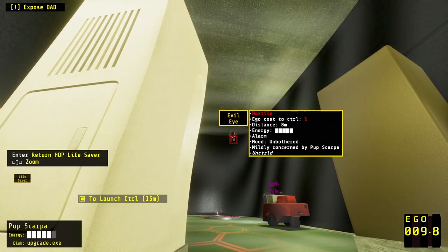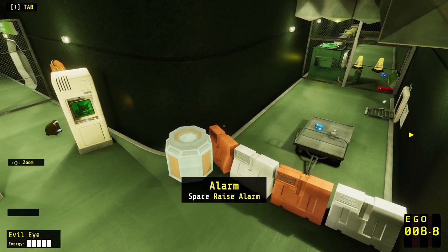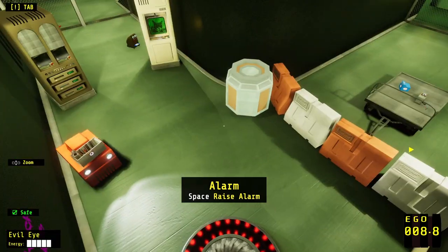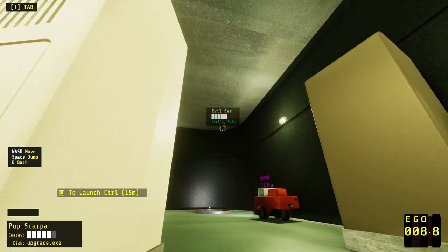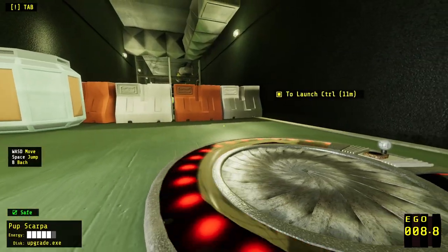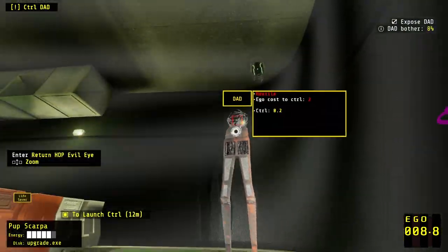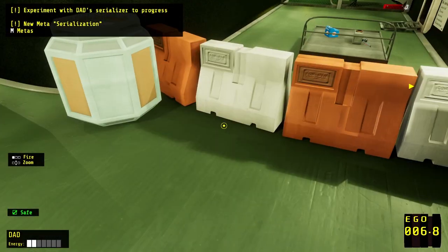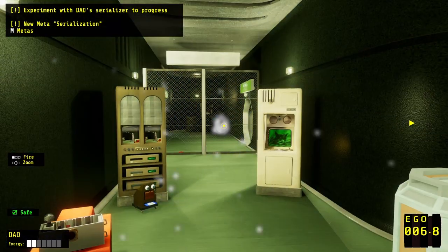So we can take control of this evil eye. Space — raise alarm. So what happens if we raise the alarm? Is it, like, once we've taken control of it, are we good now? We've taken control of dad. Experiment with dad's serializer to progress.